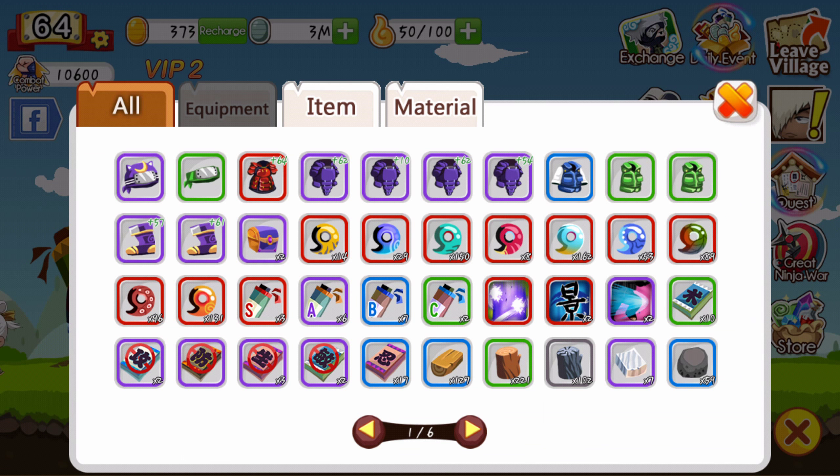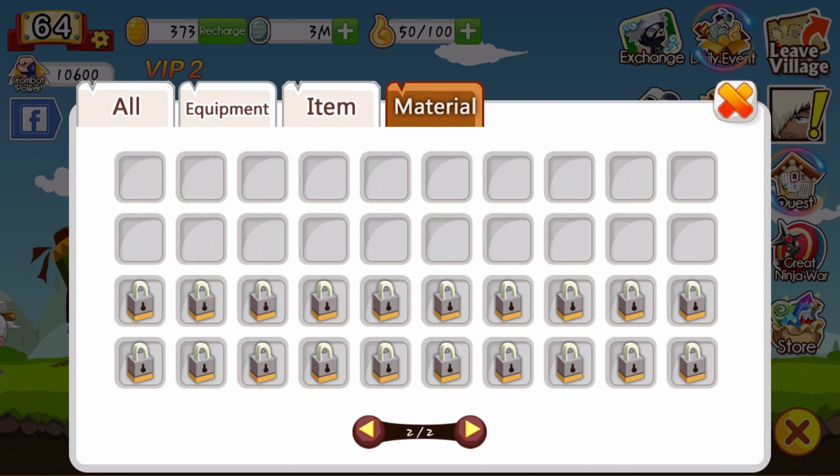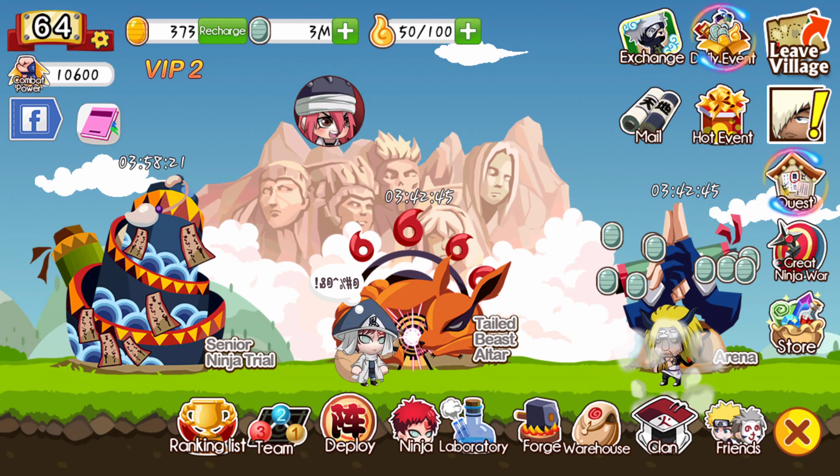Next is the warehouse. This is where you keep all your material, the equipment, the items, and the material. There are two pages so you have plenty of material you can get.